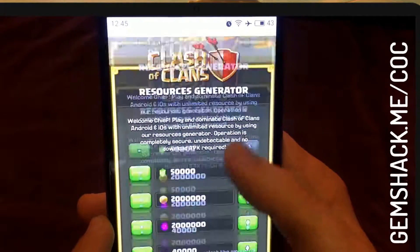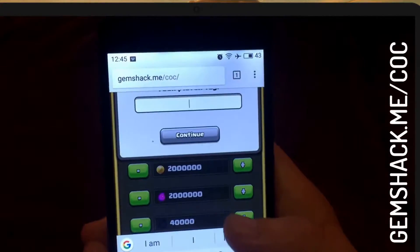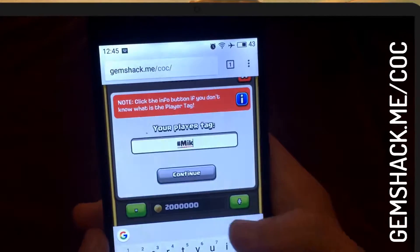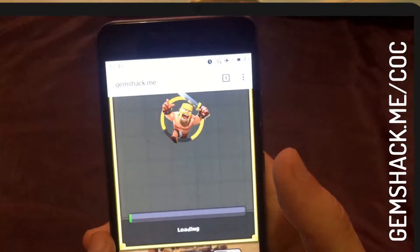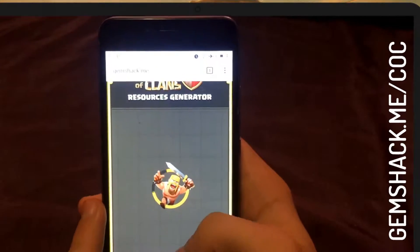Select the desired number of resources and click Generate. Then the system will ask us to enter our username. You need to wait until the website checks the availability to add resources to our account.